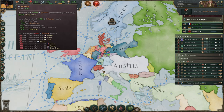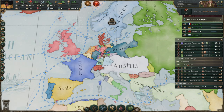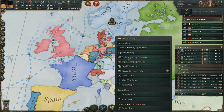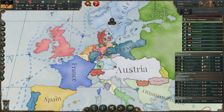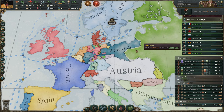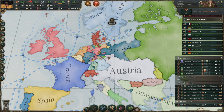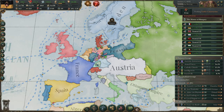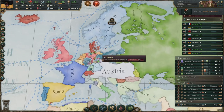With your spare influence points, you want to improve relations with the bigger German minors: Bavaria, Hannover, Mecklenburg, Saxony, Gutenberg, and Baden. I want to improve relations with everyone, and in the meantime I'll just work on my economy — going to the best production methods on most buildings. You also want to build up more of an army and navy, because you want to invade Prussia with a naval invasion.